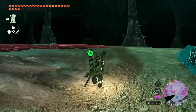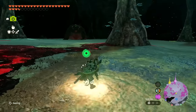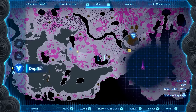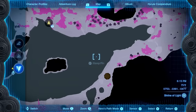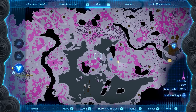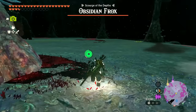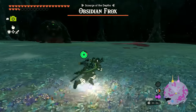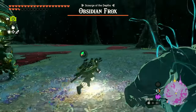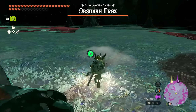Instead of going south, I come across an obsidian Frox — not as high tier as blue-white Frox so I'm not too worried. Going around it to head the other way. I don't see anything else to grab at any landmark. But then another Frox spots me — I'm just going to keep running. Don't eat me, don't do it! Okay not good — come on, get away from me. We can come back and fight you later.